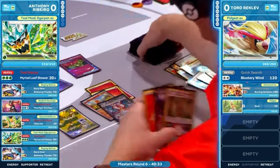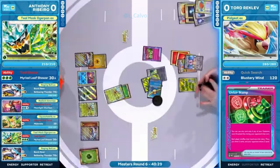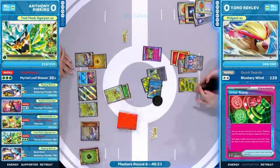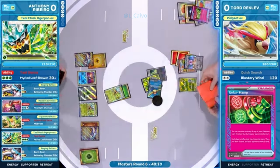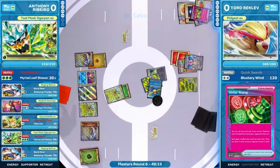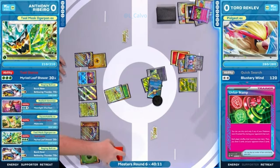Pidgeot is a huge factor in this deck, allowing you to search out those key pieces to make these giant combos happen for Tord. Taking a quick look at Anthony's resources already used, Countercatcher is active here because Tord Reklev is behind in the prize cards. Anthony having taken two already. Straight into the Iono — Anthony is going to have to shuffle up that hand, put it to the bottom, draw a fresh four. Tord is going to get six. This is a great strategy from Tord: you understand that the real threat is the Teal Mask in a matchup like this, so target that grass energy on the Teal Mask.